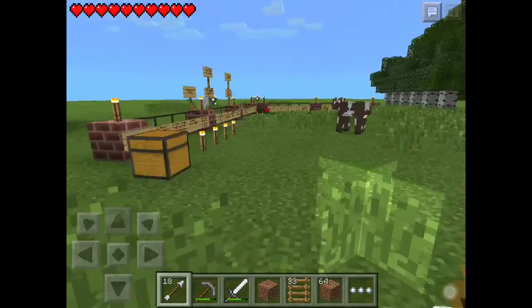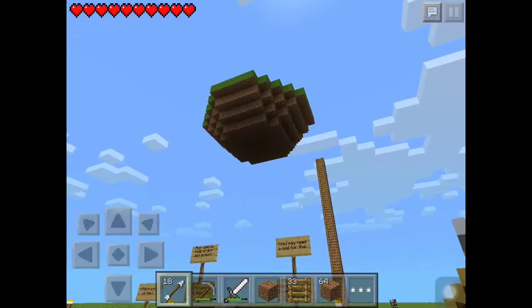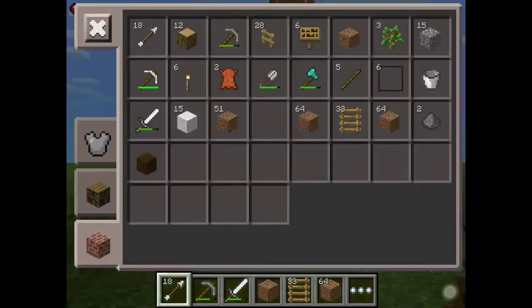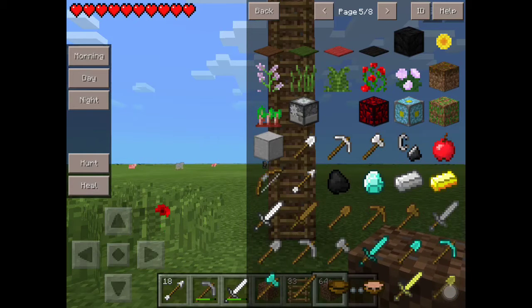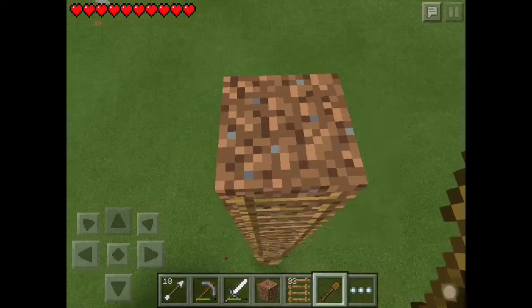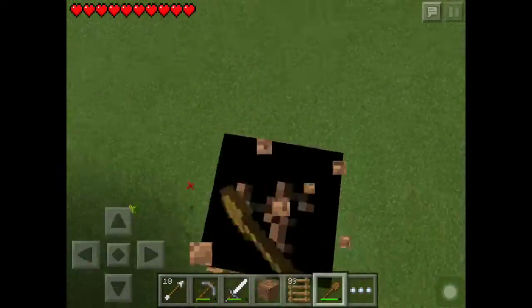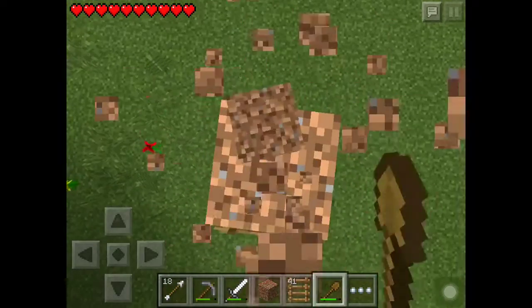That actually took a really long time to build — it would be really simple in creative mode since you can fly, but here it was pretty hard. Look at all that dirt I have — that's over three stacks. I still have this ladder here. Let me get a shovel. Anyway, it just took forever to make this island. I was going to fill it all the way down but realized it would take way too long.